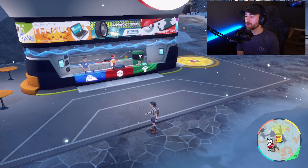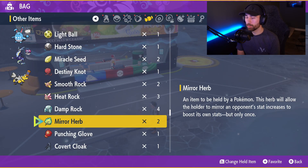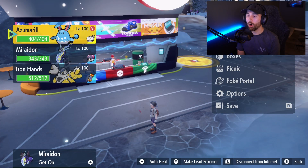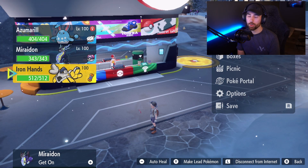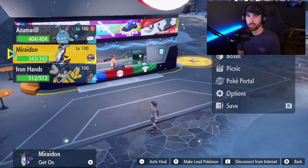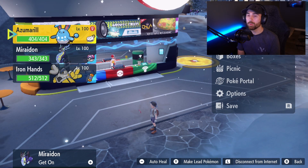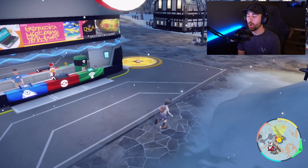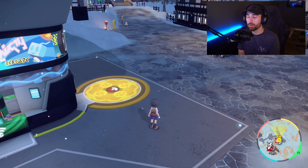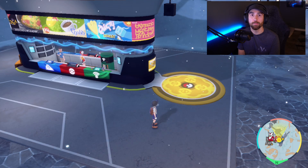Next, get a Mirror Herb to put on Azumarill. Make Azumarill hold the Mirror Herb, then remove all other Pokemon from your party so you only have Iron Hands and Azumarill. Open up a Picnic and just wait about 30 seconds. Then close the Picnic and Azumarill should know Belly Drum. If not, just redo it — that's how you get Belly Drum on your Azumarill.